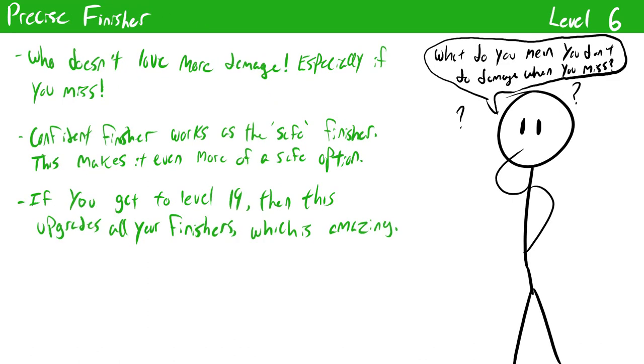Precise Finisher upgrades your Confident Finisher to be even more consistent. Normally when you miss with Confident Finisher you deal half your Precise Strike damage regardless of how you missed. With Precise Finisher you deal your entire Precise Strike damage rather than having to halve it. This is really great since half damage may not be enough to take down what you're fighting — doubling it greatly increases the chance of taking down an enemy. Also once you get the Eternal Confidence feature at level 19, this bonus applies to all of your finishers, meaning all finishers deal full Precise Strike damage on a miss.